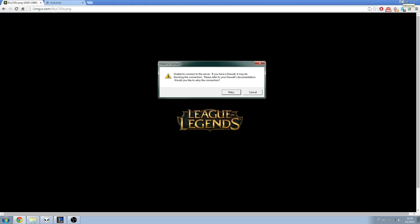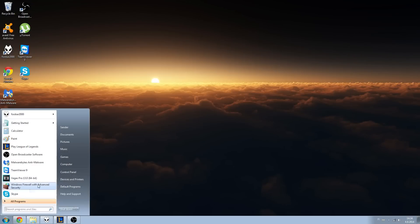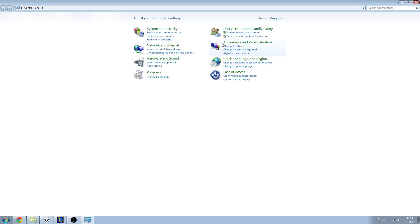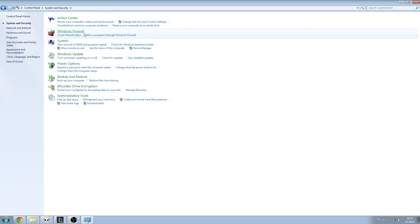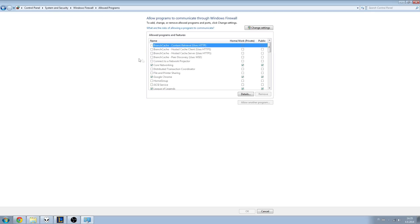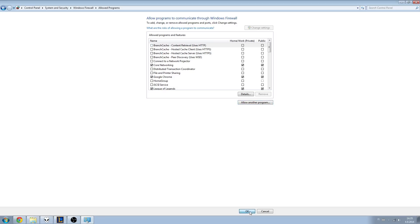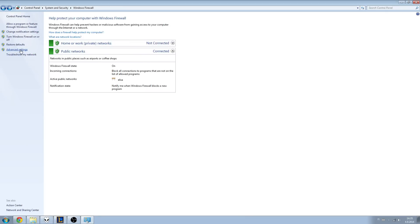What you need to do is go to your Control Panel, then System and Security, then Firewall, and go to 'Allow a program or feature' and change settings. Click 'Allow another program', find League of Legends from the list, add it, and press OK.